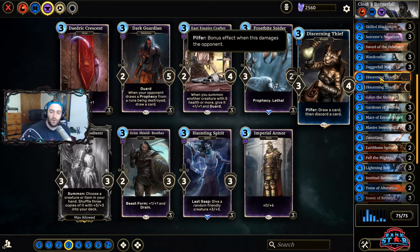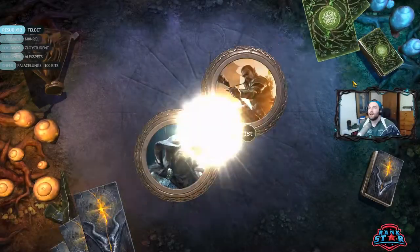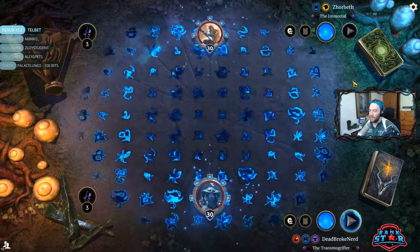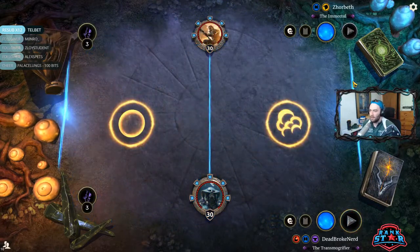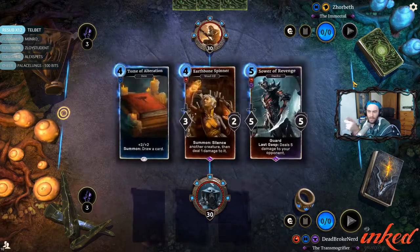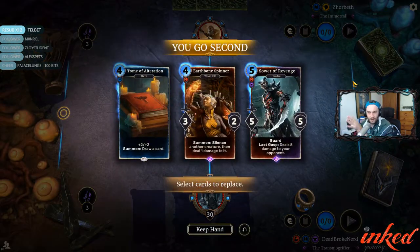Guys, I have some great stream highlight videos showcasing this deck and some of the recent changes, so I hope you enjoy. One of the losses was to number 12 Legend. Didn't we literally just play this guy? Didn't we just play Zorbath, or is that somebody else on Mage?